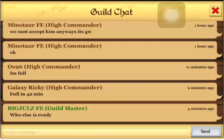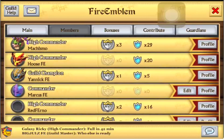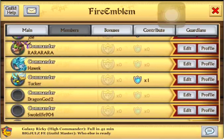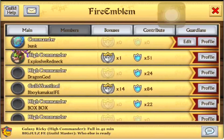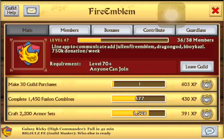The guild is called Fire Emblem. This guild is actually a really good guild. As of now there's a guild war, so you'll see a bunch of members here and there talking about war. A lot of good, strong players in this guild. I also have a lot of actual friends from real life that play with me in this game. So that's the guild Fire Emblem.